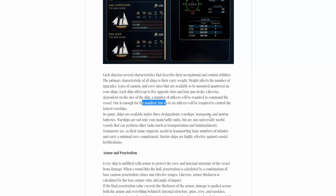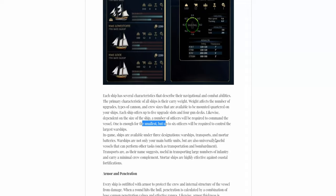There are three designations: warships, transports, and mortar batteries. Warships — like the Surprise, Victory, etc. — can do all tasks basically: transportation and bombardment. But transports are of course best suited since they're dedicated to transporting infantry. And mortar ships are highly effective against coastal fortifications, same idea as Naval Action except you don't have transport ships there.